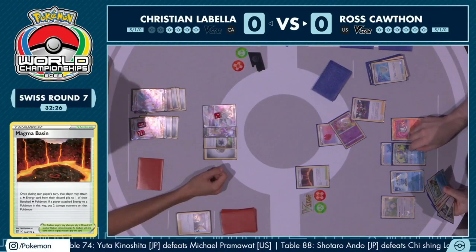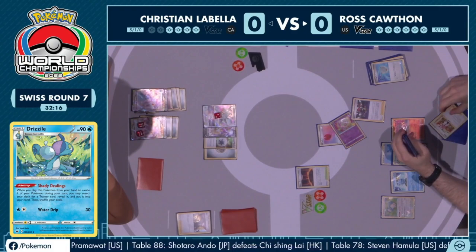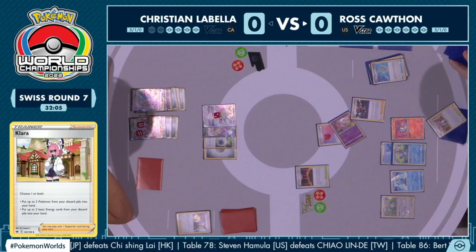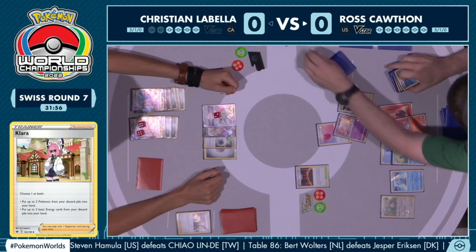Going through the Drizzile Shady Dealings, being precise with all these Shady Dealings abilities — searching for a Trainer card, putting the exact one needed into hand, maybe setting yourself up for a future turn. Each one matters. It's funny to see the opposite ends of things — Christian's turn takes like two seconds, and then Ross has so much more to do, even just shuffling takes a lot longer with these Shady Dealings searches.